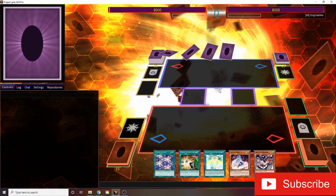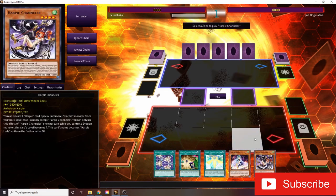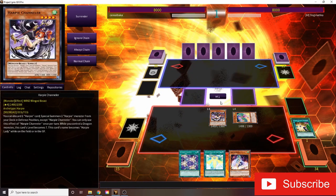Getting started here, the first thing we're going to need is Channeler and then just one card to discard. We're going to Normal Summon that guy out and then activate the effect to discard. We're going to summon Perfumer, and Perfumer's effect is going to let us search Egotist. We already had one in our hand, but let's take another.